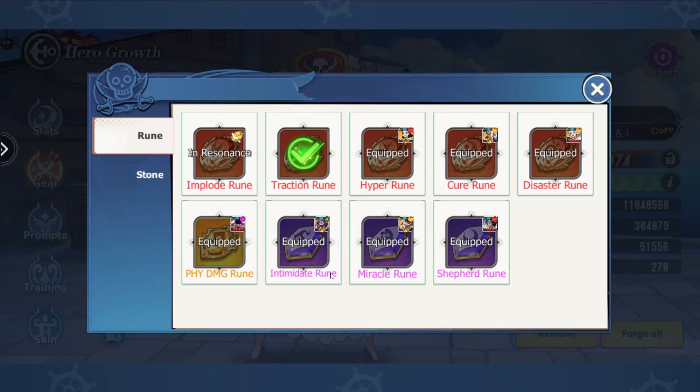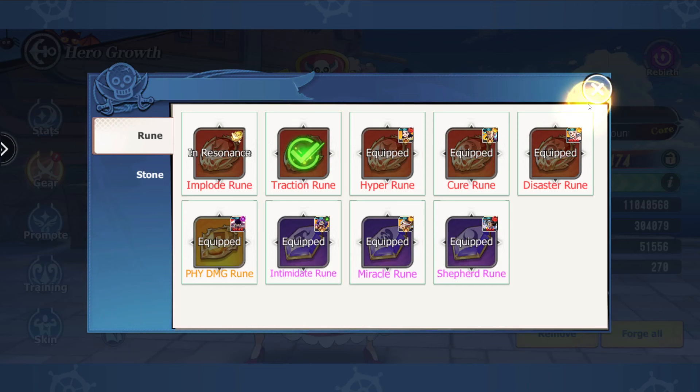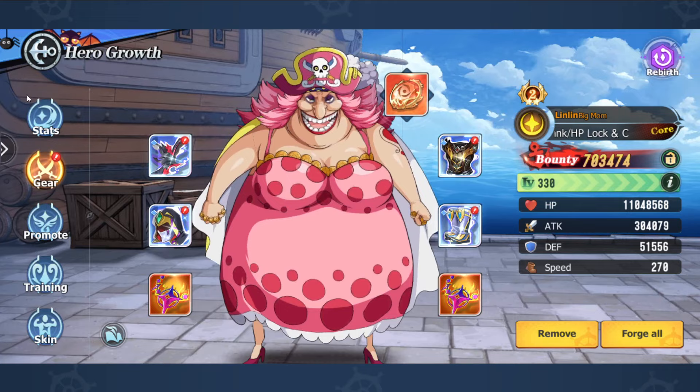In terms of yellow and purple runes, you could go for things like Shepard, or pretty much anything that heals — heals your team, heals your friends. Anything that heals allies is very, very good and beneficial. I recommend just going with anything that has a heal. We're not going to sit and name every single rune out there.